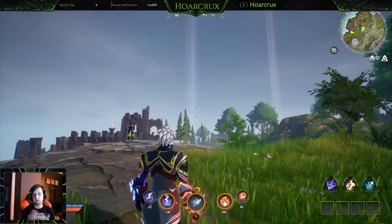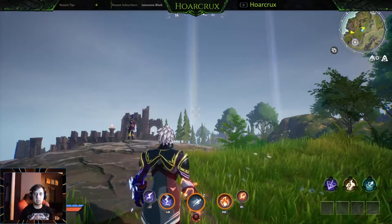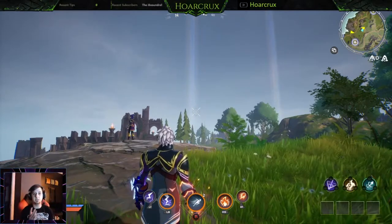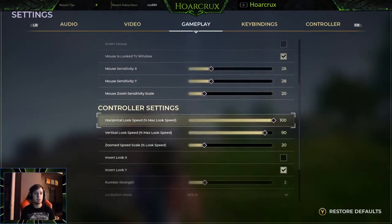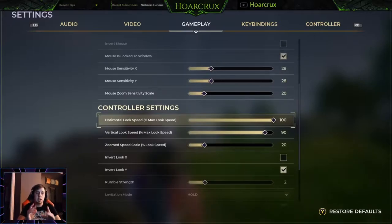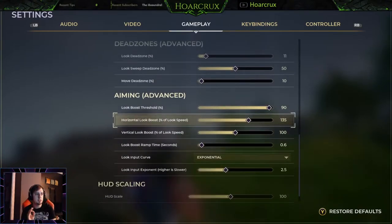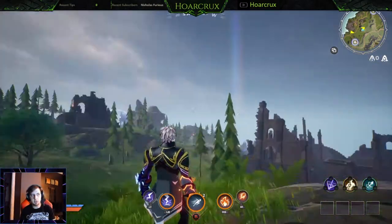Sensitivity is a big deal. Some people like mid sensitivity, some like low. There are different sensitivity curve types: linear, which is a raw input aiming system; dual zone, which is a combination of linear and exponential but not in this game unfortunately; and exponential. The difference is that with linear, you barely move your stick and it moves at the same speed no matter what.